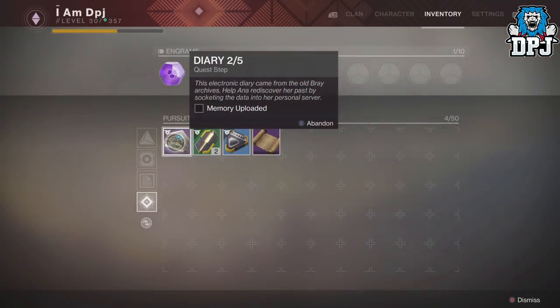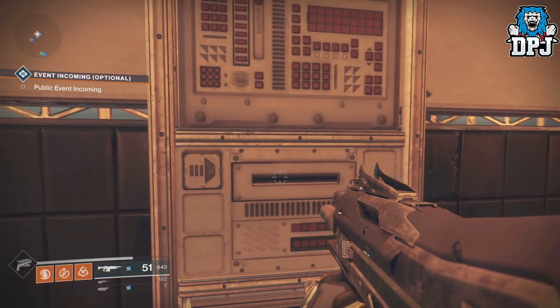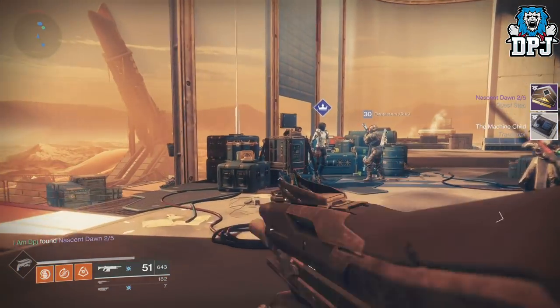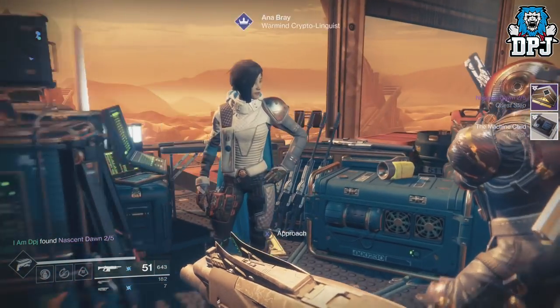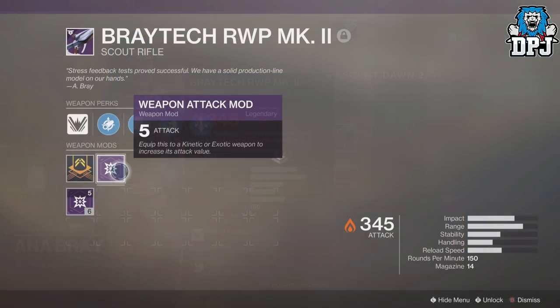The next step is to simply head back to Ana Bray, and here you need to insert this data into the servers and then speak to Ana Bray herself. She will then reward you with the Braytech WRP Mk2 Scout Rifle, and as we can see on screen now, it is identical to the Polaris Lance. Now this is all the quest steps for this week.